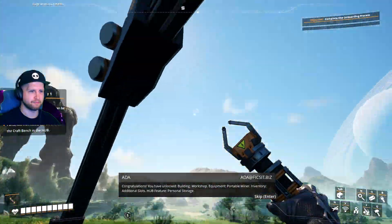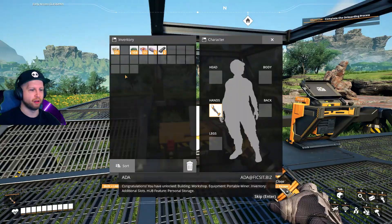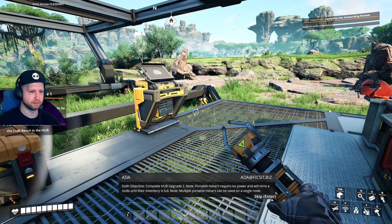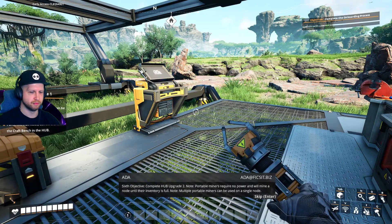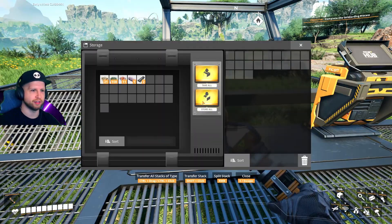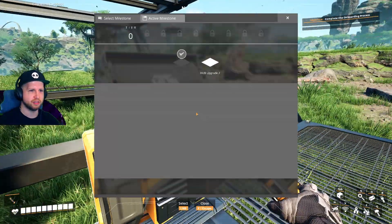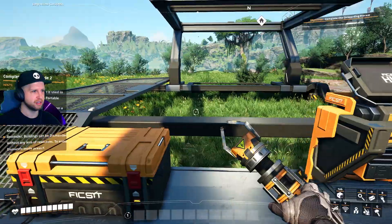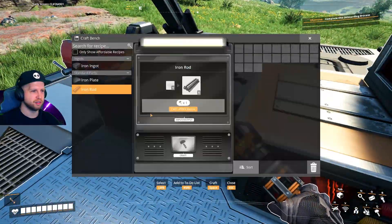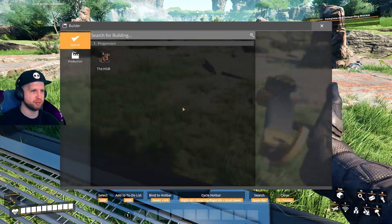Hub upgrade one complete! Unlocked: workshop, equipment portable miner, additional inventory slots, and personal storage. Sixth objective: complete hub upgrade two. Portable miners require no power and will mine a node until their inventory is full. Multiple portable miners can be used on a single node — glad they told me that. The equipment workshop is used to craft the portable miner.